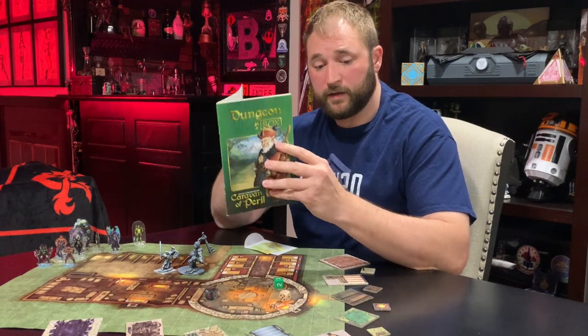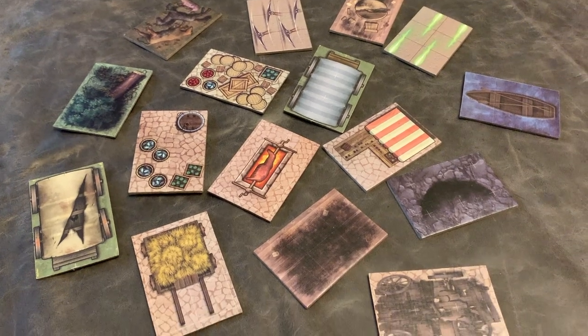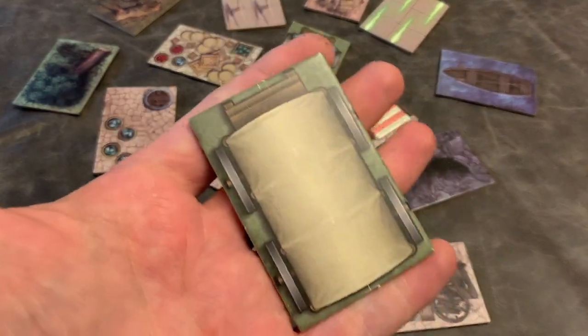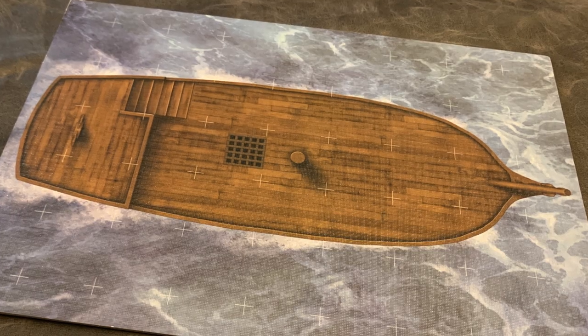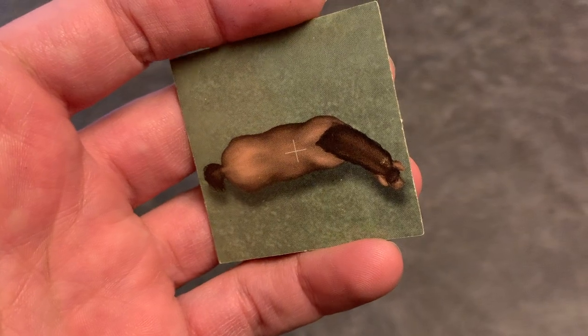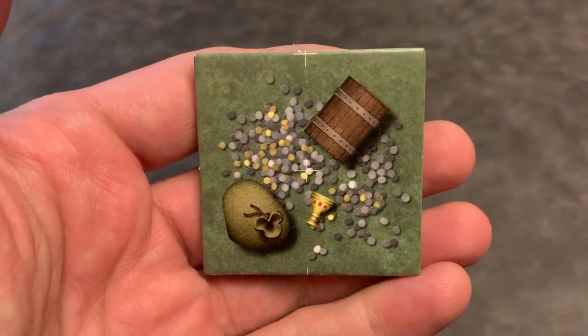Let's move on to the terrain tiles. Every month you'll get a sheet of punch-out terrain. These are very thick, very durable, very good quality — printed on both sides. They're specific to each module, but they can be used for other modules and campaigns. For example, the horse can be used in any campaign, any adventure, anywhere. Put your mini on top, boom — your mini is riding a horse.